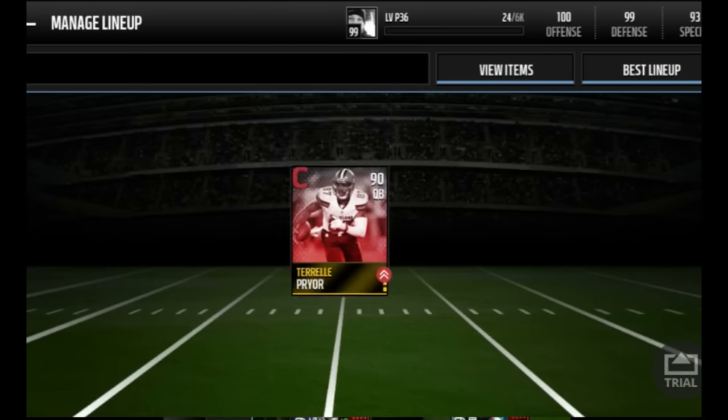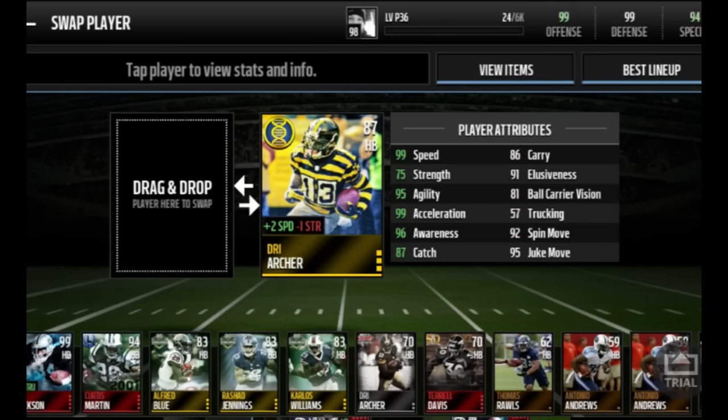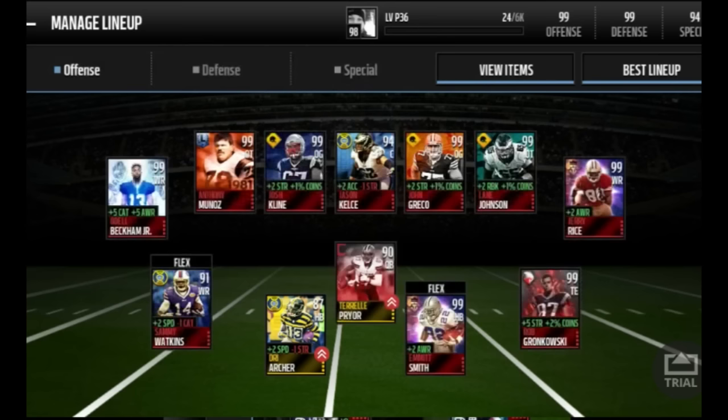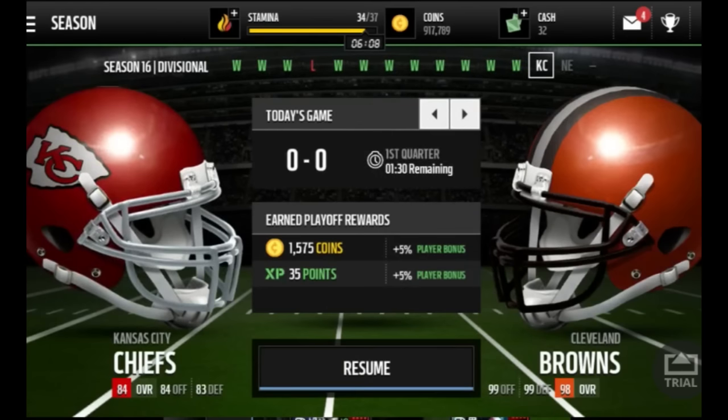I've got him at 96 speed, 98 acceleration with all the boosts I have going on. If I put in Dree Archer that brings him up to 98 speed, but we're going to stick with 96 speed because I'm going to go back and use Bo Jackson. But let's get into some tournament gameplay.